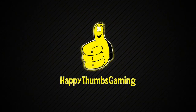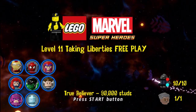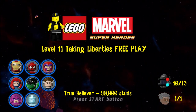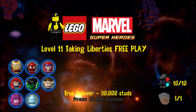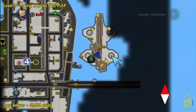Happy Thumbz Gaming! Hey everybody, it's Brian with Happy Thumbz Gaming. Today we're checking out Level 11, Taking Liberty's Free Play for LEGO Marvel Super Heroes. You can see on the far left we've got a character suggestion list — those are the characters we use to complete this free play. We get the 90,000 stud requirement for True Believer, the 10 out of 10 mini kits, and we even show you the Stan in peril location.